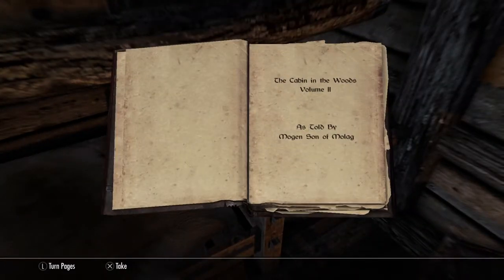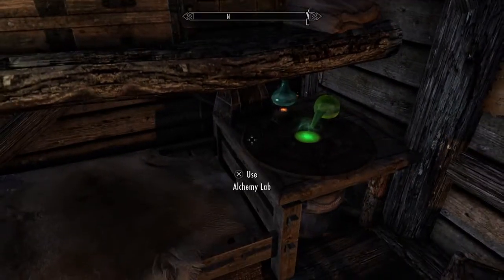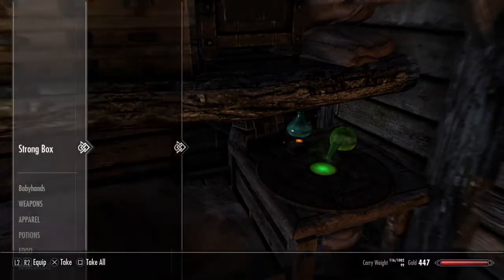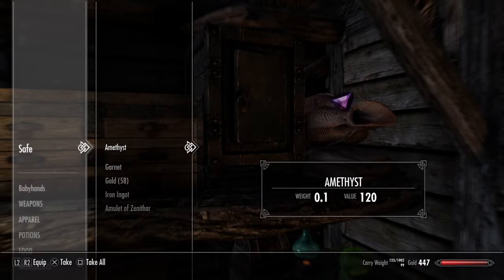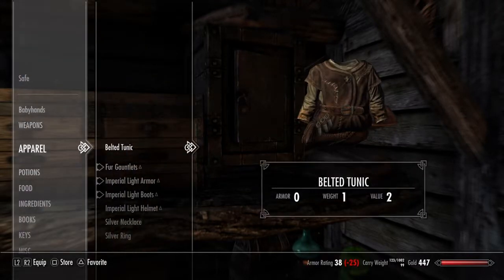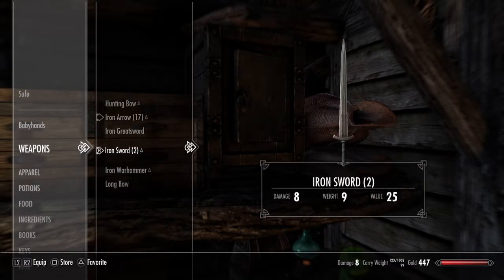Cabin in the Woods - yo boy, that is amazing dude. I love that movie by the way, Cabin in the Woods is a good movie. Switch strong box - I guess that's where I put my stuff. Do I have a hunting bow? I think I already do actually. Apparently I don't have a long bow - which one's better, the hunting bow?